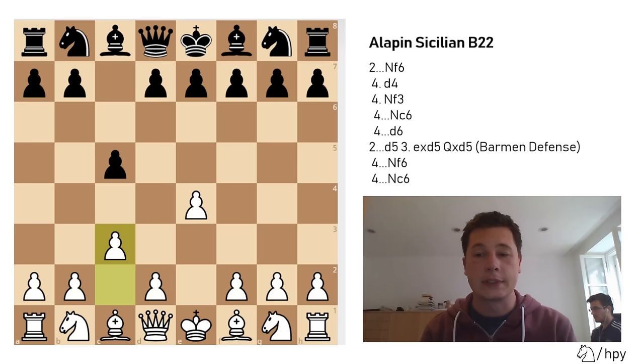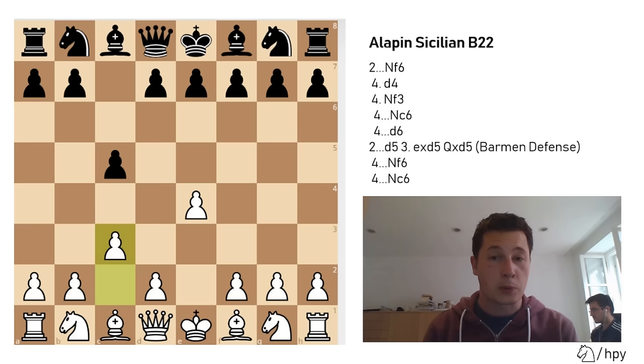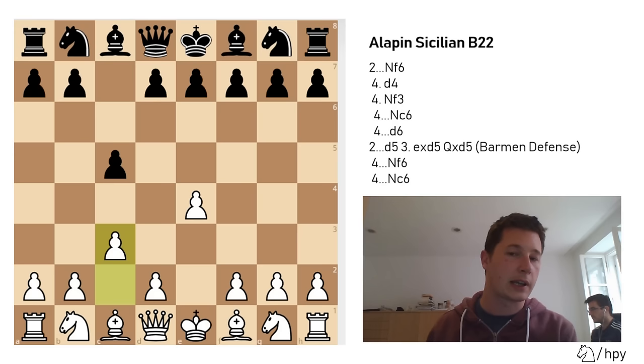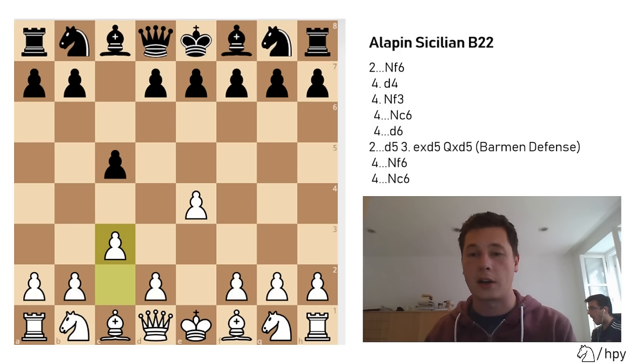Secondly, this position often results in an isolated queen's pawn for white, and your d-pawn is most often going to be isolated, giving you a structural defect. Besides that, there are no other downsides for white. For black, on the other hand, this could be a surprise, because this isn't an opening often chosen by white. Secondly, it doesn't give black as many options as he often has after knight to c3 or knight to f3, restraining black's repertoire quite a lot. If black isn't prepared, he could easily enter a variation he doesn't know.